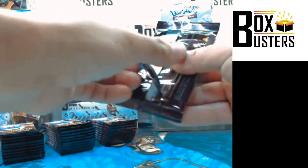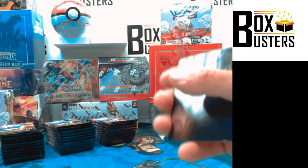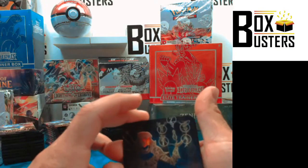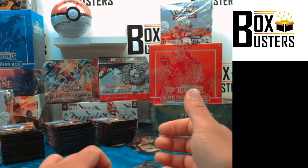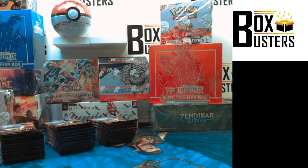What are we looking for, Matt? We're looking for Baldros Witherbloom — that's the hit, that's the black-green dragon. And then you're also looking for Professor Onyx. Give me one second, I'm just going to flip this around. Professor Onyx — sounds like a Pokémon card. It's actually a Liliana. Let's just do this.